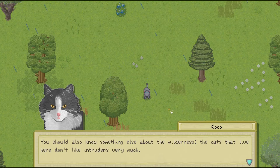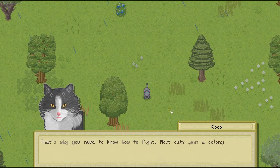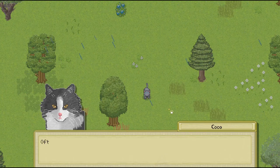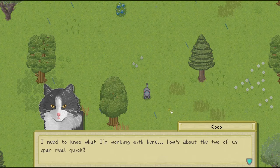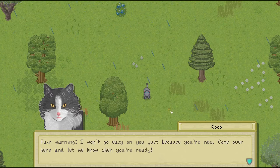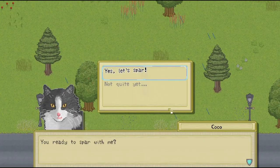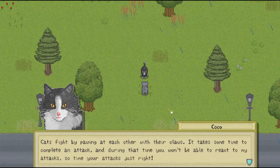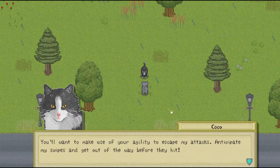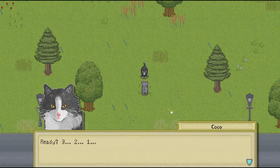The cats that live here don't like intruders very much — any cat found trespassing on another cat's territory can be attacked on sight. That's why you need to know how to fight. Most cats join a colony that provides guards and a base of operations for protection. Border skirmishes or even all-out wars are not uncommon. I need to know what I'm working with here — how about the two of us spar? Fair warning, I won't go easy on you just because you're new. Cats fight by pawing at each other with their claws. It takes some time to complete an attack, and during that time you won't be able to react to my attacks, so time your attacks just right. Anticipate my swipes and get out of the way before they hit.